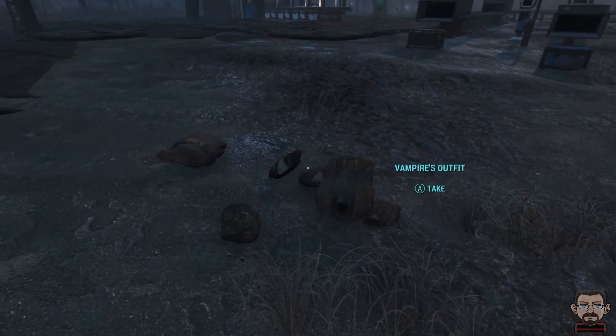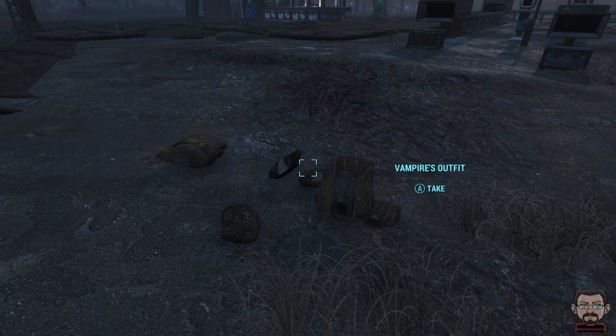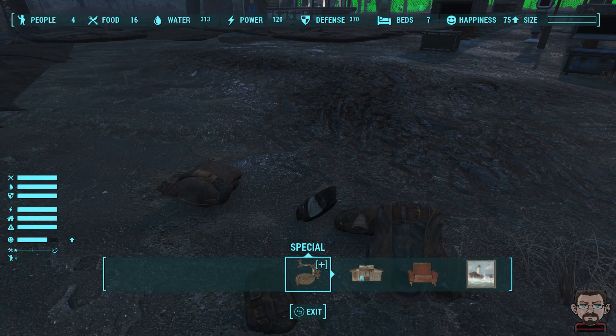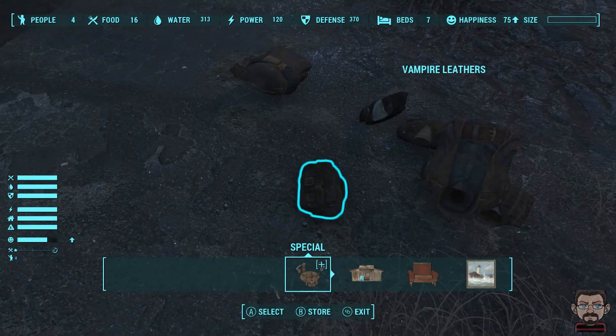On the post forum, someone suggested that the way to scrap the items was to chuck them on the ground, enter the build menu within the game - it takes a few seconds - and scrap the items from the build menu.